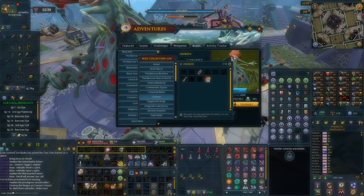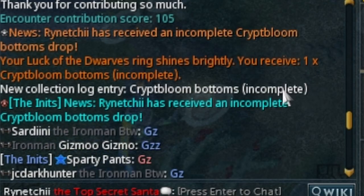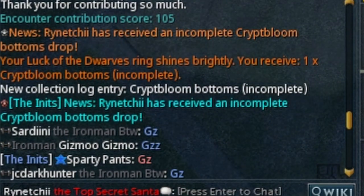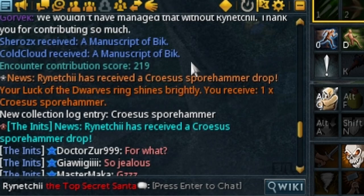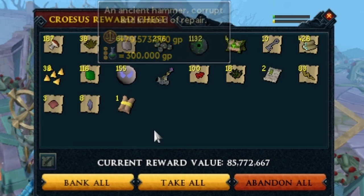These are definitely the items you want to be going for at this boss. We actually got super lucky at Krosus — we ended up getting two broadcasts in not a lot of kills while filming. One of them was the bottoms, one of the big three items, and we managed to sell those for about 790 million GP. We also got the Spar Hammer — the GE value says around 80 mil, but it probably sells for more like 55-60 mil. Still another broadcast and another 60 mil.